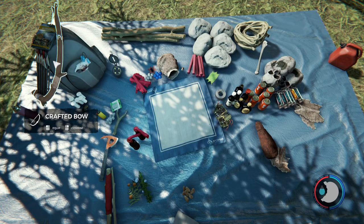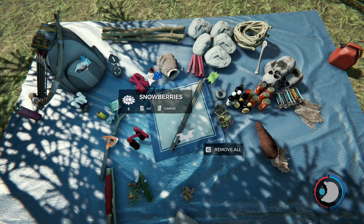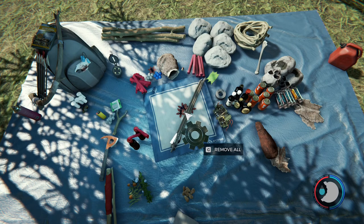Let's grab just one of our arrows. You'll see you need four berries to create a poisoned arrow. I've got three twin berries — so four twin berries total. There are several berries and plants you can use to poison your arrows; twin berries and snow berries are two of them. You'll see that the arrow turns green.